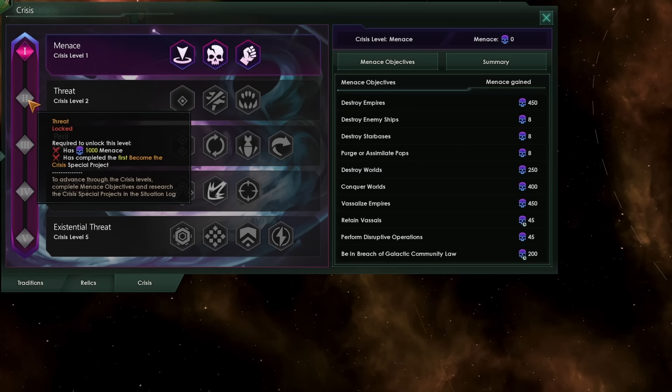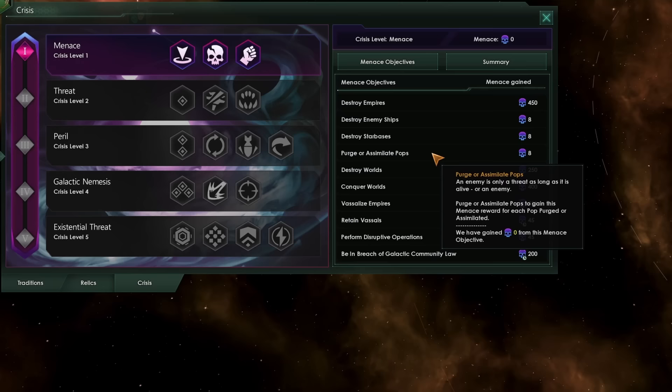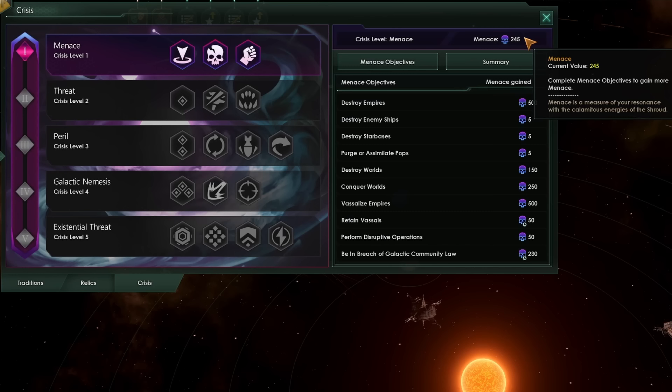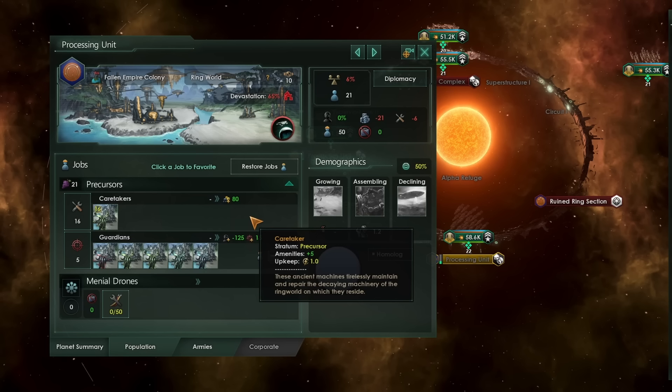This can be done by completing Menace Objectives. There are a vast array of Menace Objectives available to you, from destroying Empires outright to purging or assimilating individual POPs. You will also be getting Menace from attacking and destroying enemy ships and Starbases — as you can see while this battle goes on, we're getting lots of extra Menace. Attacking and conquering a planet is another great way to get Menace, because planets contain POPs of another Empire, and you can set the species rights of those POPs to be purged, or if you're lucky, assimilated, and rack up extra Menace that way.